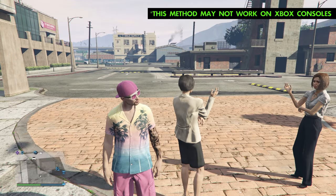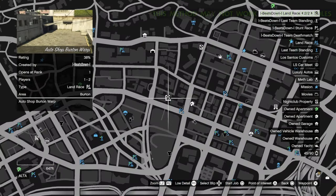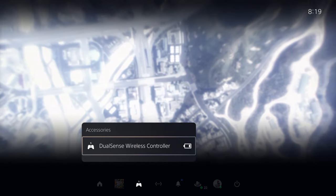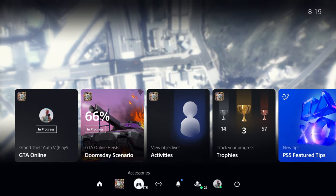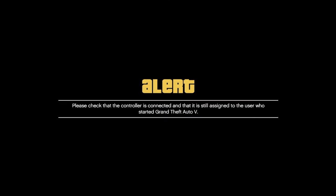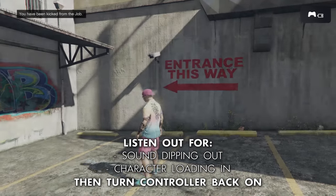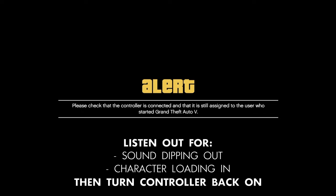Now to job warp: first select a job location on your map that you want to travel to, then select the option to start the job. As soon as you've done this, access your home screen and turn off your controller. If you can, it's good to edit your home screen so your controller function is close to your game so you can access it faster. You need to turn off your controller before the job loads up. You're now waiting for a few sounds — either your volume will drop out completely, which is then time to turn your controller back on, or sometimes you'll hear your character load in to the warped location.